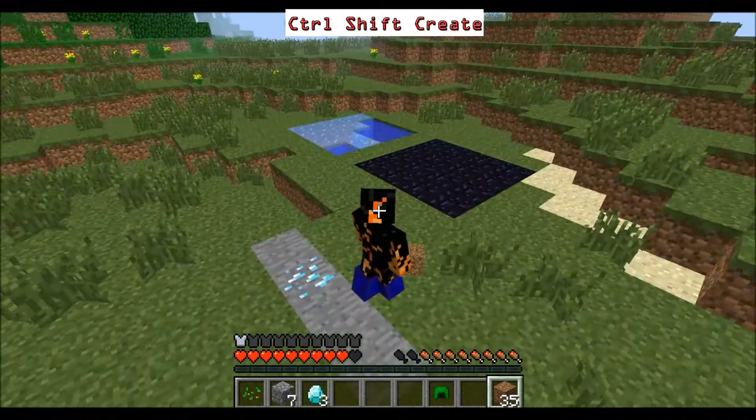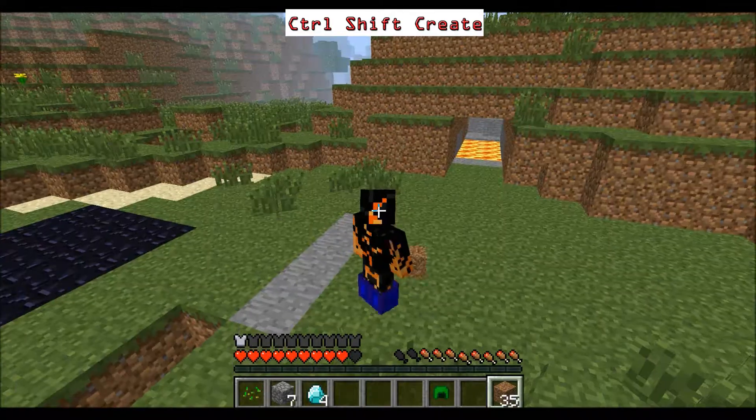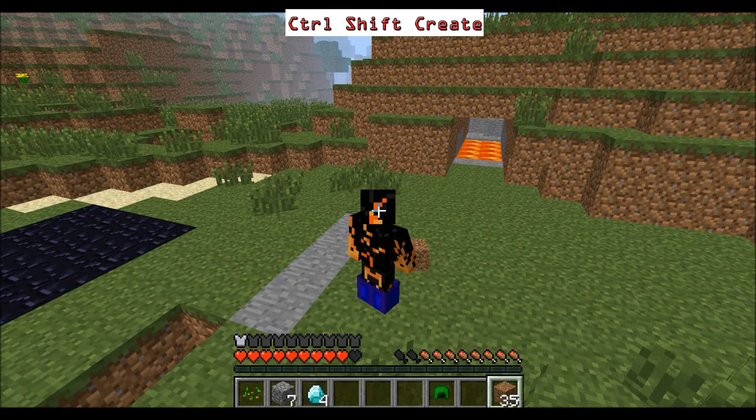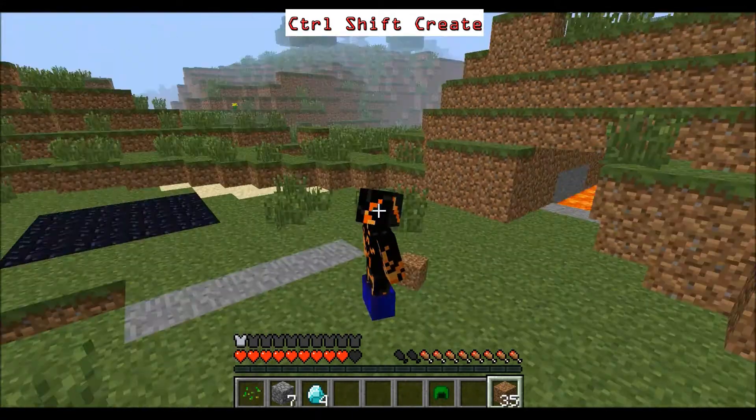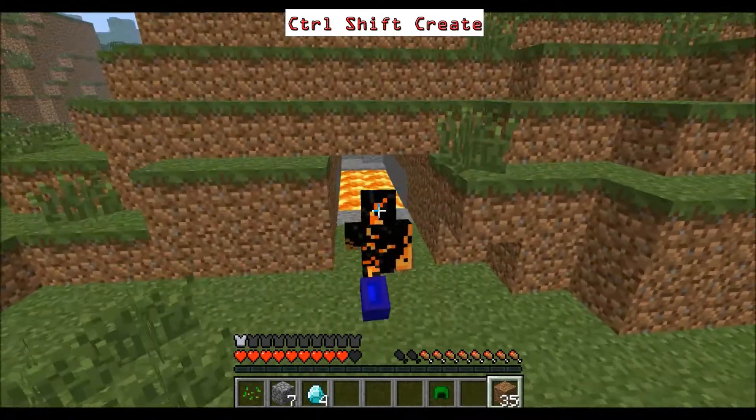This also works with iron, so you don't even have to smelt it — the Magic Boots are really handy. As you can see in my inventory I've now got four diamonds just from walking over them.